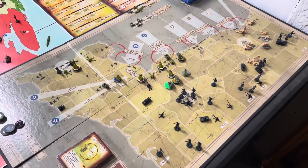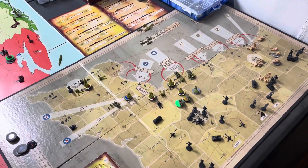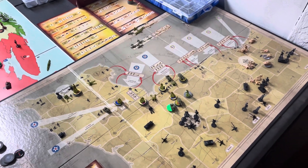What's going on guys, this is Red Bull Tanker and Emperor's Hand coming at you with Axis and Allies D-Day, Turn 6.